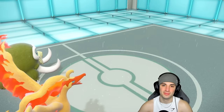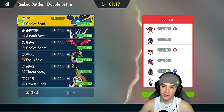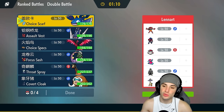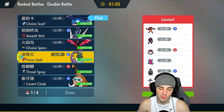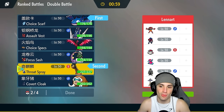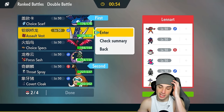Moving on to our second match — we're going up against a Zamazenta team. They've got multiple options: Incineroar for Fake Out, Raging Bolt for Thunderclap onto my Kyogre, and P2 to pop Trick Room. A good lead for us is Kyogre and Frigibax — we stop all first-turn priority, they have no weather control, so we could just spam Water Spout. I really like this lead.